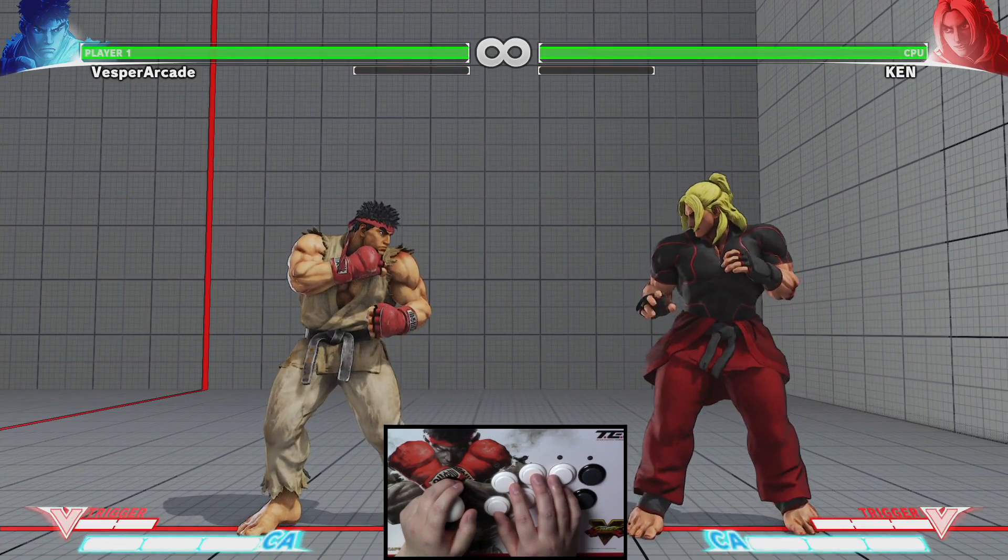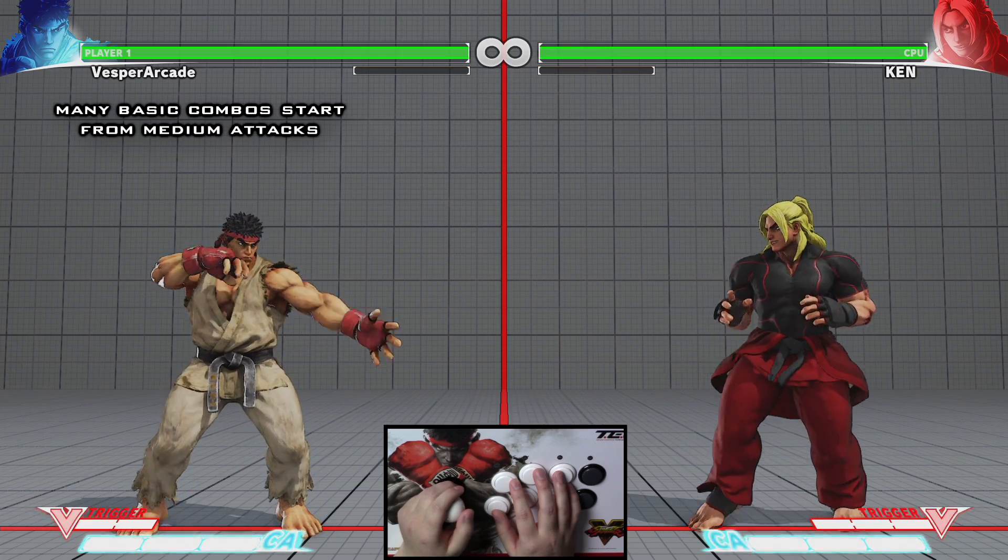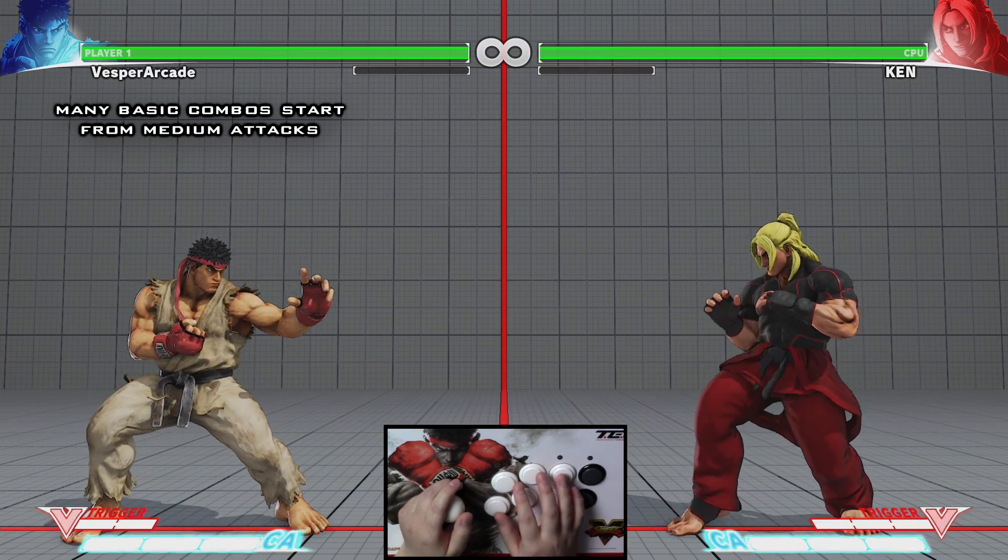Medium attacks can maybe even convert into a lot of damage. They're also good at starting safe combos, since the hits stun the opponent longer than light attacks, which can lead into more damaging follow-ups.